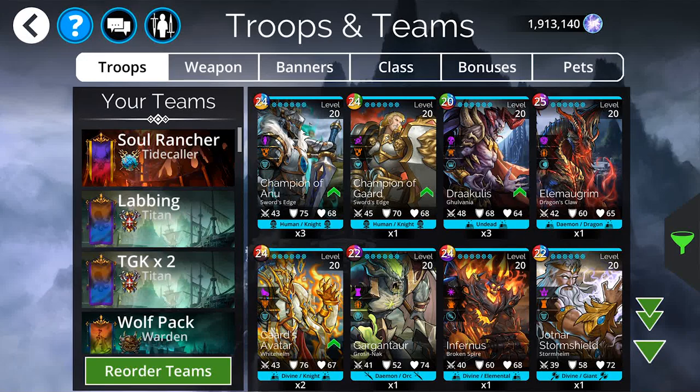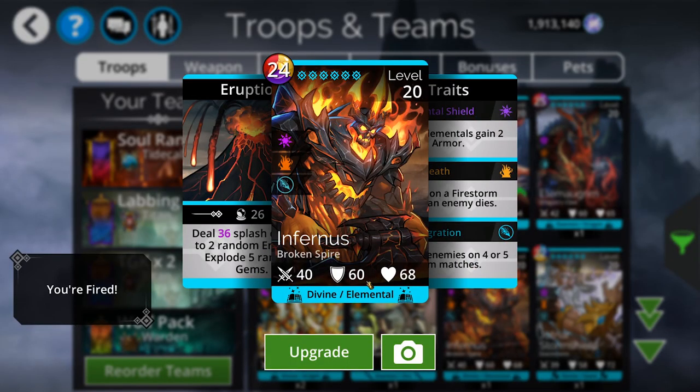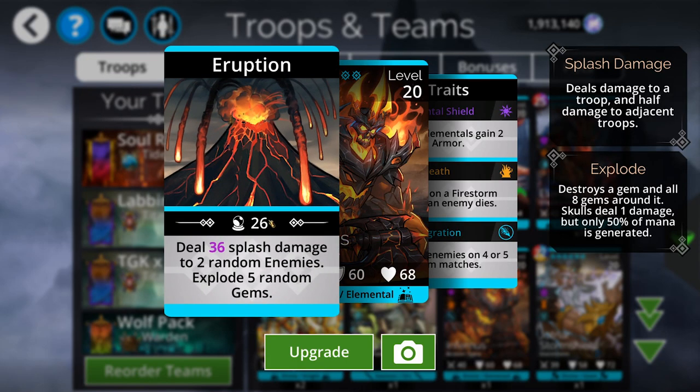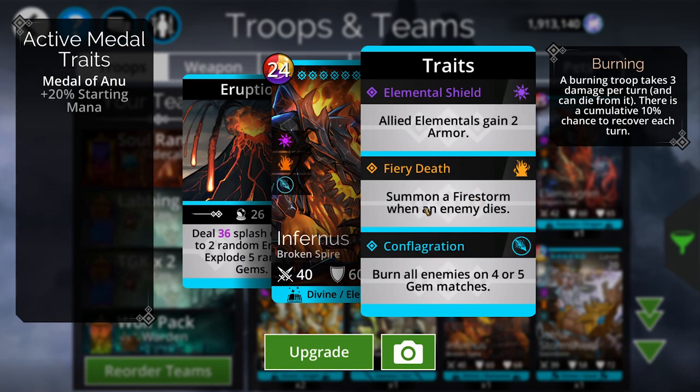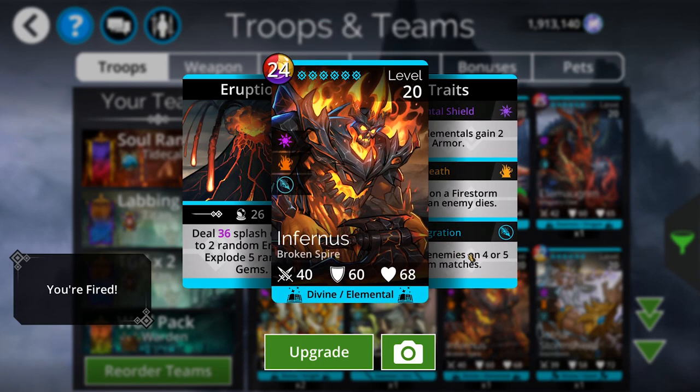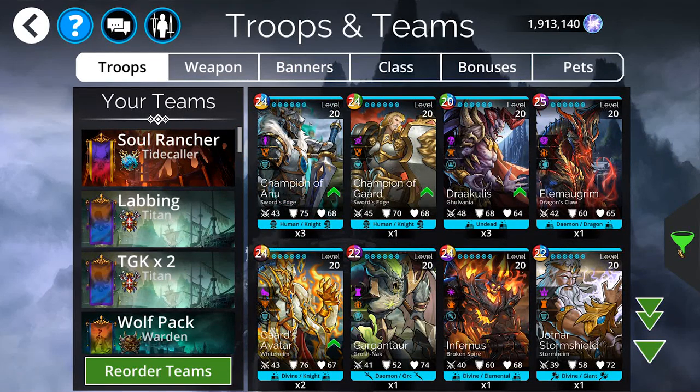If we're going to talk about red troops we have to talk about Infernus. Infernus is doing damage to a bunch of people and he's exploding the board, so what comes with Infernus is lots of loop potential. On red day this is especially good because if you kill anybody there's going to be a firestorm, which helps him loop into himself and creates burning mechanics that works wonders with classes that have access to the Fireblade. So Infernus is absolutely on the list.